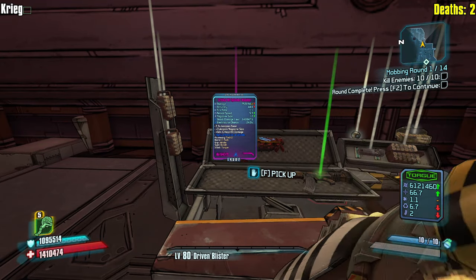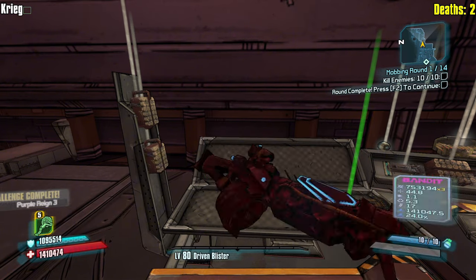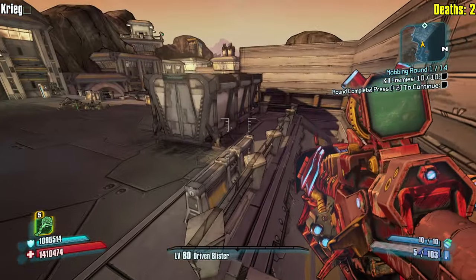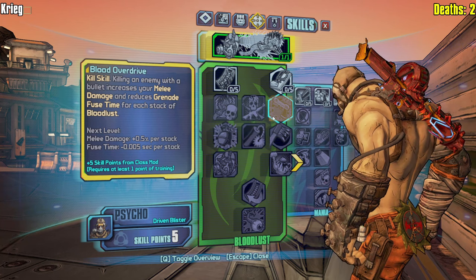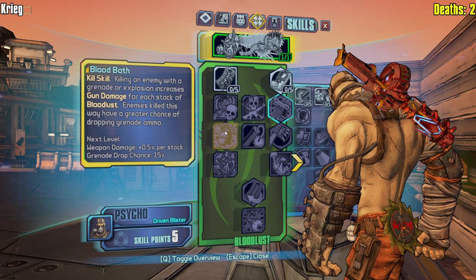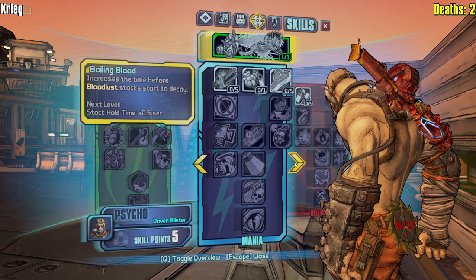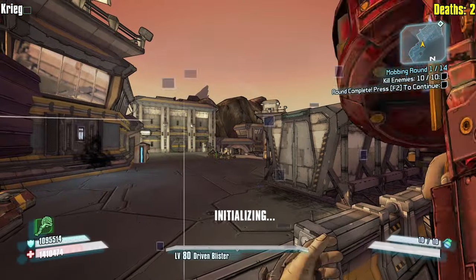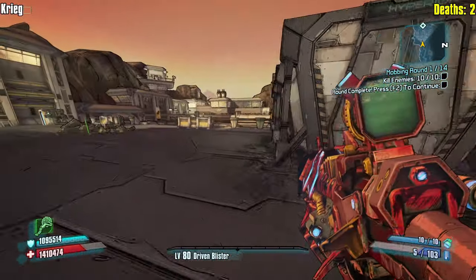We get a blaster which is actually a pretty good option for us. The barrel is E-Tech and I believe it scales with splash damage or grenade damage, which I believe I can buff up quite a bit in my left side tree. We do have a bit of a gun build going on. I have to get to Bloodbath. For now I'm just going to take maximum health and the renegade.